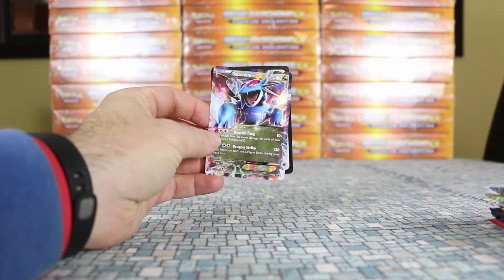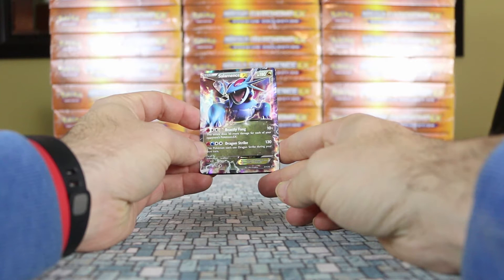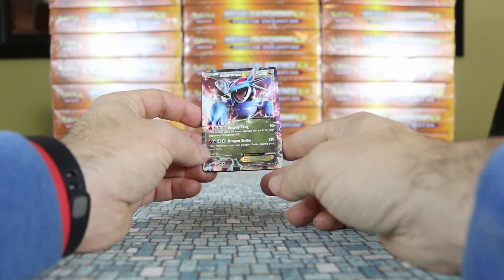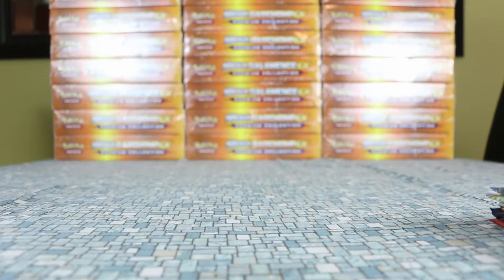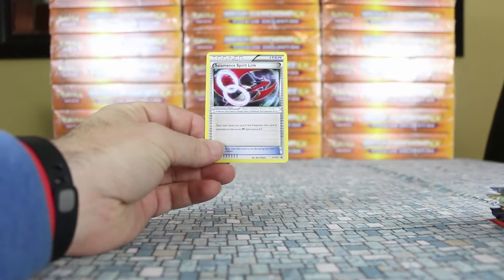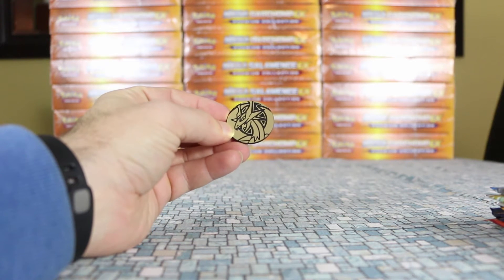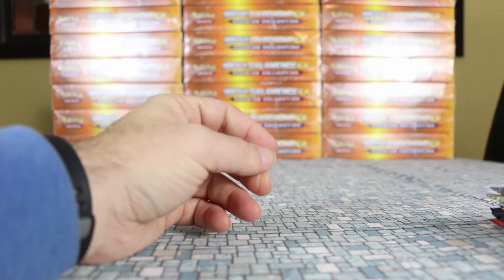First up we have the Salamence EX. Beastly Fang costs one Fire and two Colorless and does 10 plus 50 more damage for each of your opponent's Pokemon EX — serious damage in EX-heavy decks. Dragon Strike does 130 but can't be used next turn. There's also a code card, the Mega Salamence card matching the Jumbo, a Spirit Link so your turn doesn't end on evolution, and a really neat Salamence coin.